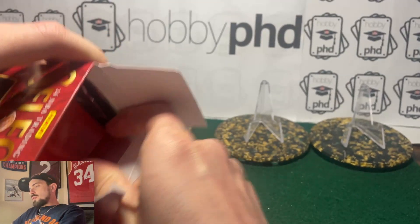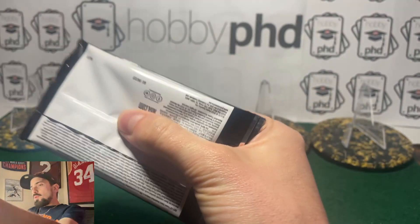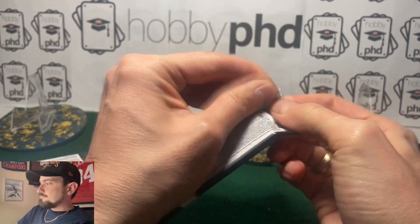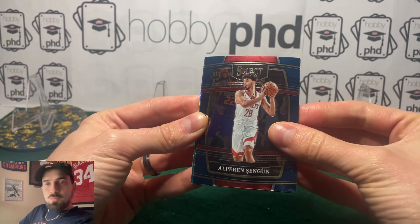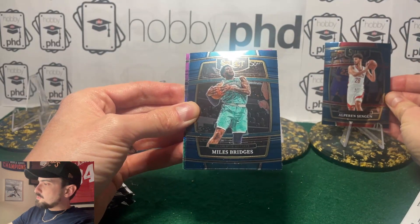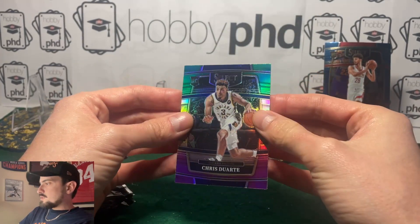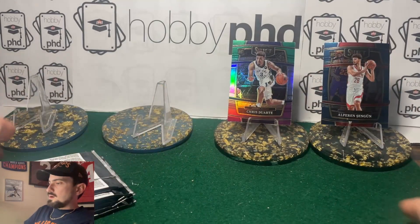I remember this box, I remember opening this stuff. I just really like Select — I think it looks really good and I had a great time opening it. Right off the bat we got an Alperin Singun rookie card — that's awesome. I'm going to put him up here. I see some little three-color action going on in the back, we'll see how that goes. Chris Duarte rookie card for the Pacers — pretty awesome, little prism card there.